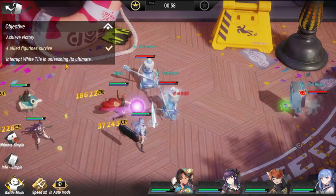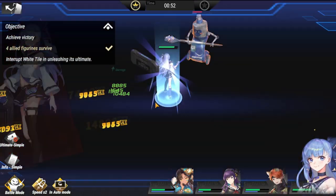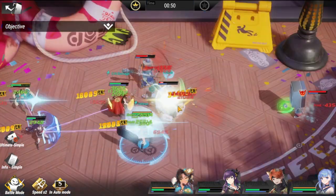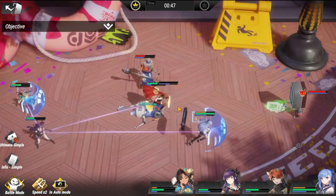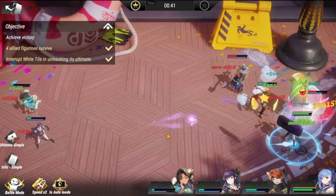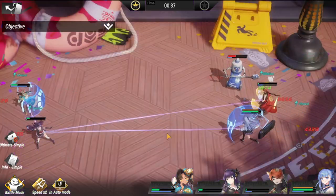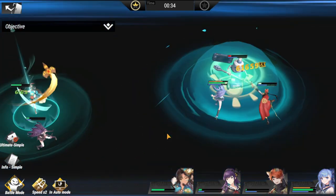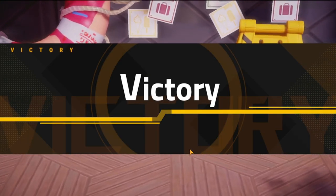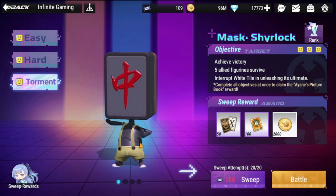Same objectives: four allied figures survive and interrupt White Tile from unleashing its ultimate. Ayani Okada should be able to reach the back line after we defeat the toothpaste figure. She's in the back, so all I need is for all figures to survive. We're down to one toothpaste left — hopefully we can survive this onslaught of attacks. Another three-star clear for hard difficulty!